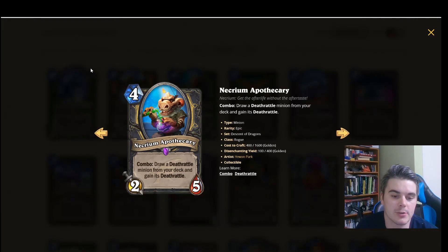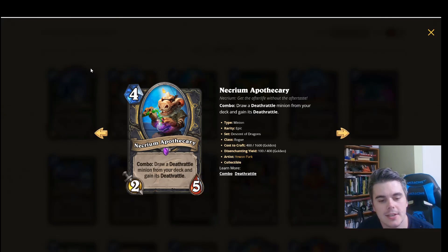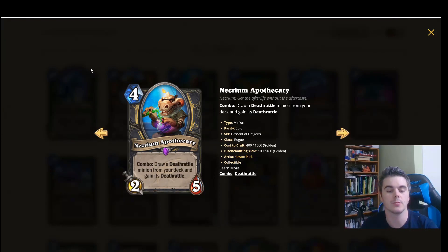Next for Rogue we have Necrium Apothecary: 4 mana, 2/5. Combo: draw a deathrattle minion from your deck and gain its deathrattle. My Rotspring is looking a bit sad right now, but this card is very, very powerful — in particular with very high cost deathrattles.